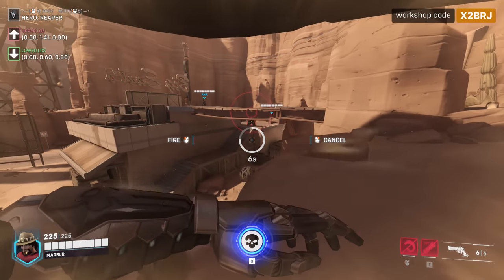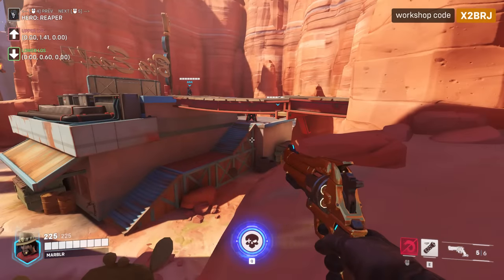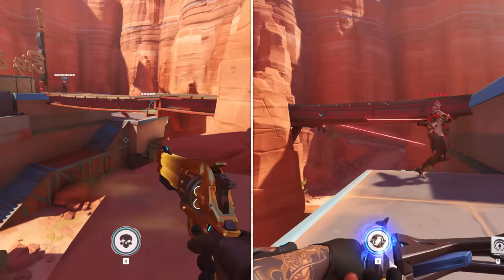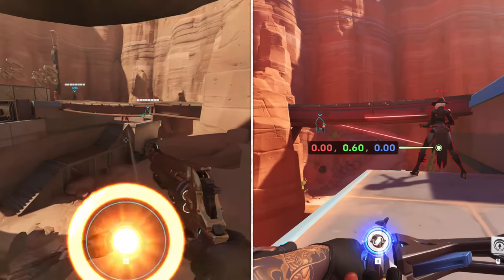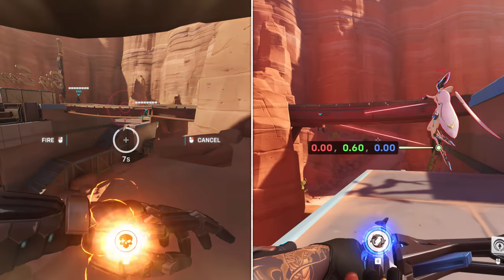Although there is technically line-of-sight to Reaper, the bullet goes to hard point 1, which is in his chest. Most heroes' lower LOS points are 0.6 units above their ground position, so there is a very large range of heights in which you can reproduce this.